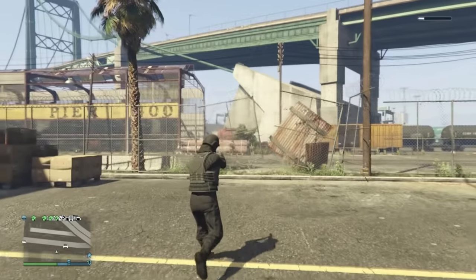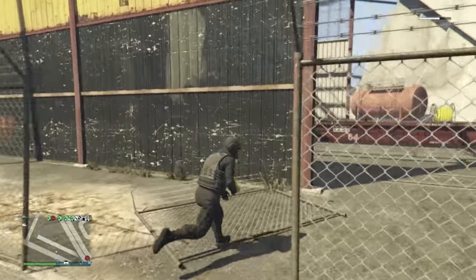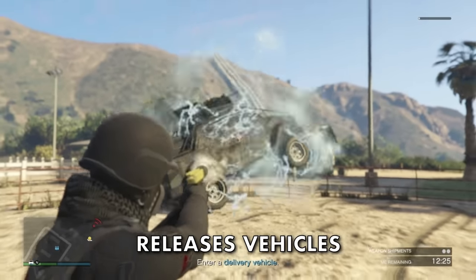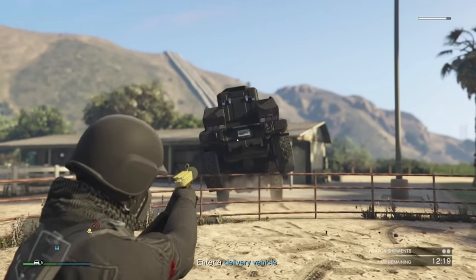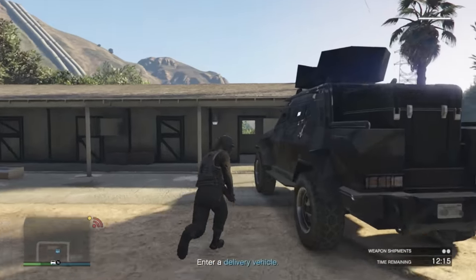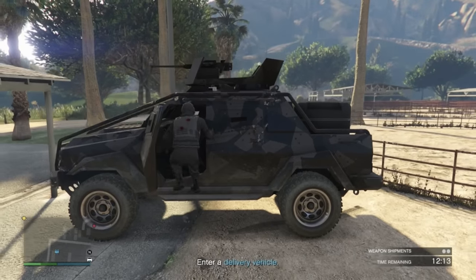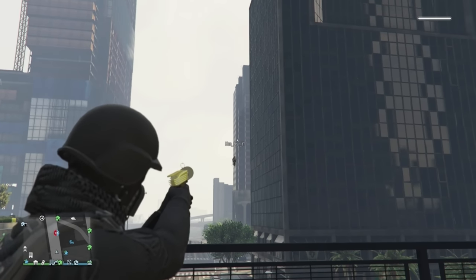The other recommended handgun is a very unique one — the Up-n-Atomizer. This comes in very handy when knocking down fences you can't climb, but it's mostly used for getting stuck vehicles out of unfortunate circumstances — a godsend when you get a selling vehicle jammed. It's also fun for knocking tryhards off their Oppressors.